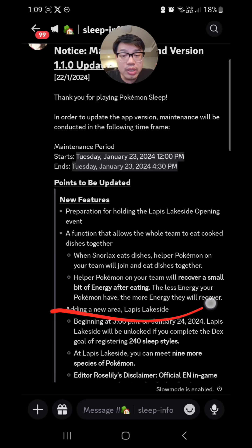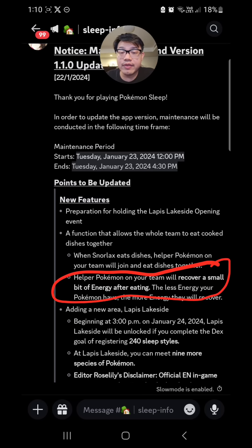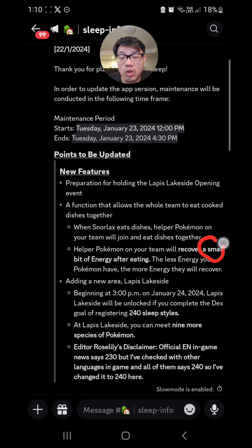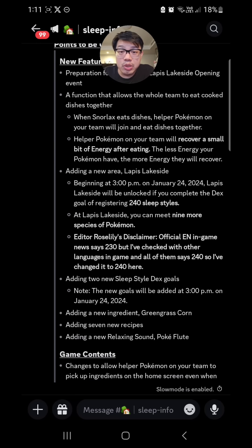Any energy healed during the day at any time is going to be helpful — including from dishes. The developers say a small amount of energy will be recovered after eating, and all of this will be useful added up by end of day for night-time sneaky snacking and productions. It's a bit vague — we don't know how much energy will be recovered at this point, and we'll talk about it in a later video once we figure out the details. The fact that they said 'a small amount' is not very promising. They do say if your Pokemon were at low energy, they will recover more energy.